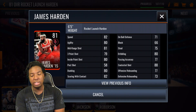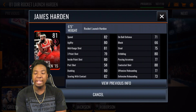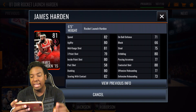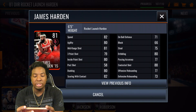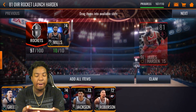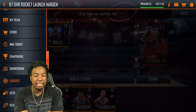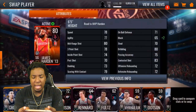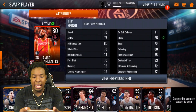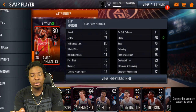You guys can take a look at his stats: 82 speed, 80 agility, 81 mid-range, 79 three-pointer, 80 inside paint shot, 80 dunking, 82 scoring with contact, 80 dribbling, and 88 contested shot - which is really nice. In this video we're also going to do some gameplay and compare him to the 80 overall Harden we got for free. The 81 Harden is definitely better, and it should be since you have to really grind for it.